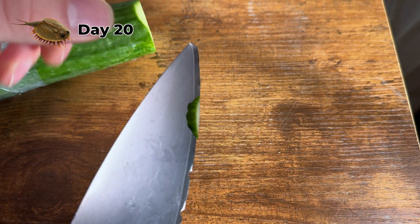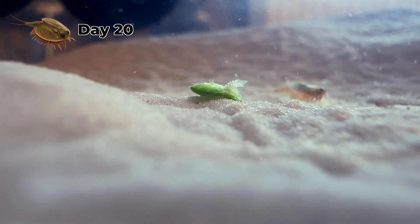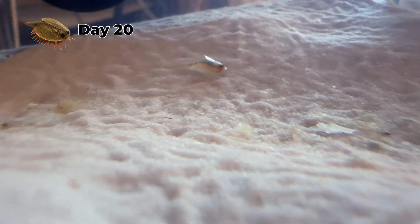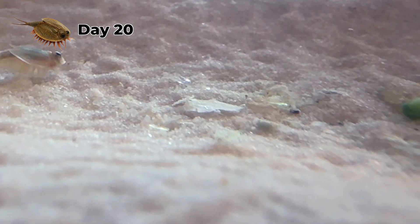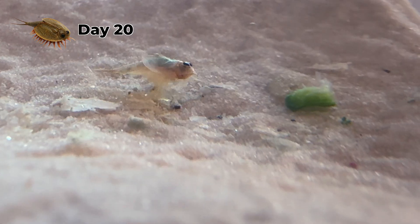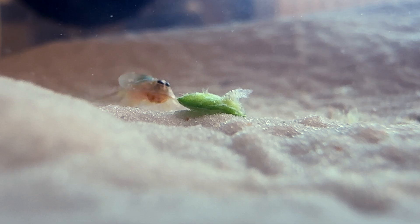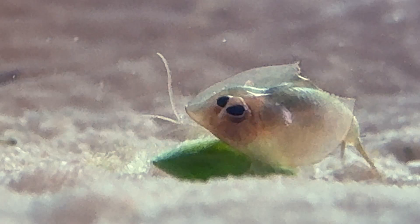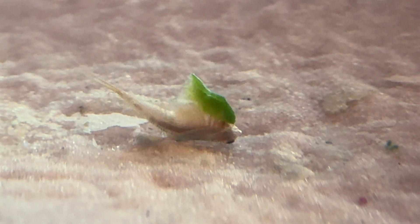On day 20, it was time for the first test — the cucumber test. If he's able to identify and eat it, he should be able to hunt live food. I dropped the cucumber in and he noticed it but kept ignoring it. It seemed I'd left it too late and his hunting instincts would never develop. Or that's what I thought — he pounced on it and started devouring it. After a while though, he seemed to be loving it a bit too much.